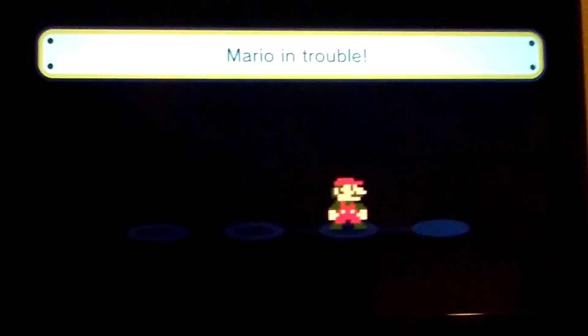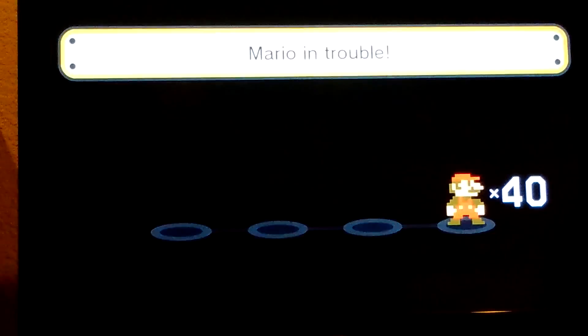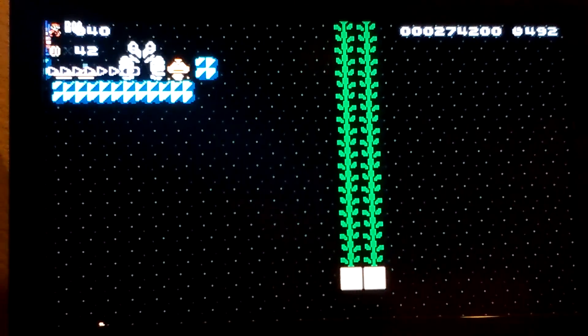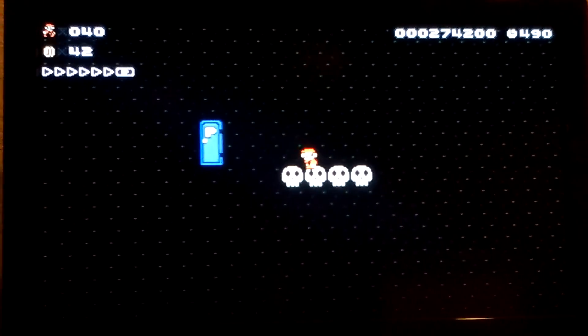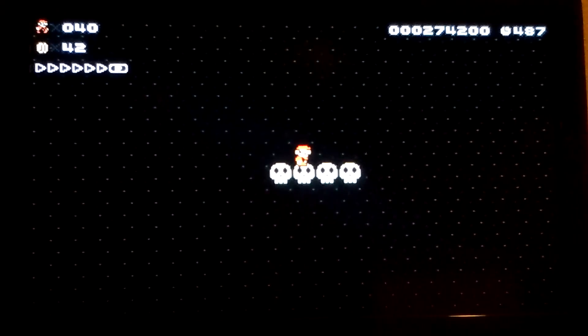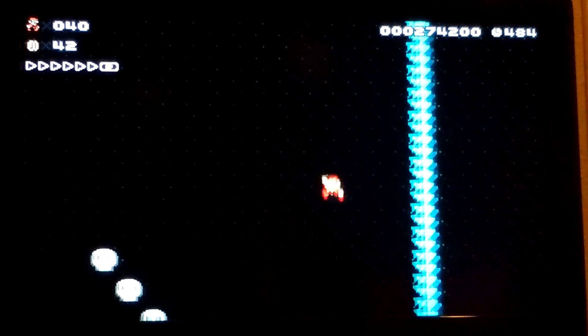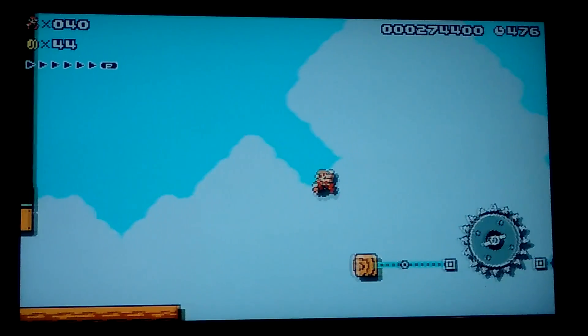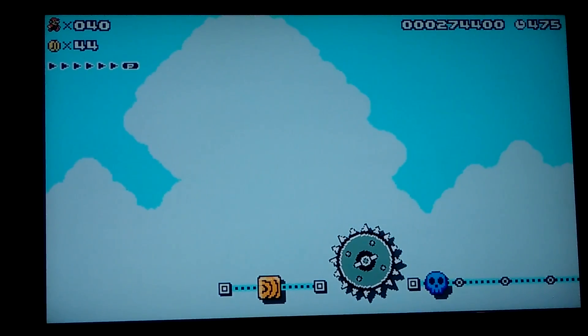This one is the last one, it's called 'Mario in Trouble.' Mario is in trouble — he's a little gangster. This is a good course also, I love this course. Go through that pipe. There are hidden blocks there so you can't go back. This part is a little bit tricky.